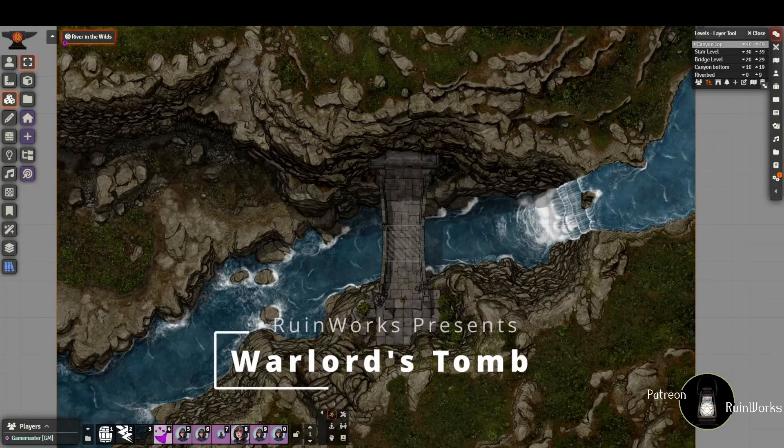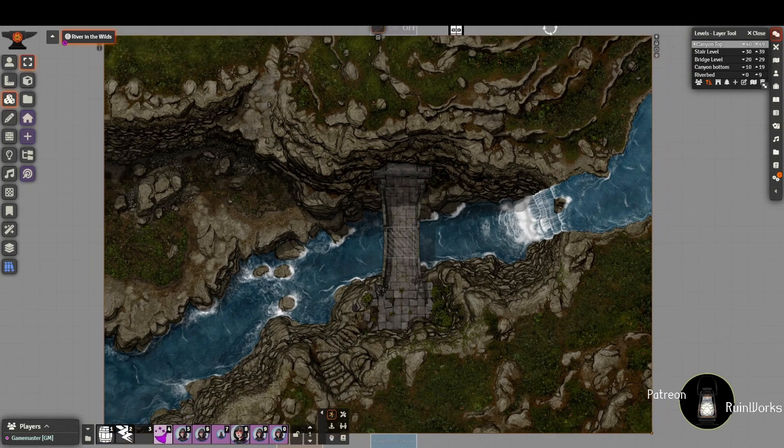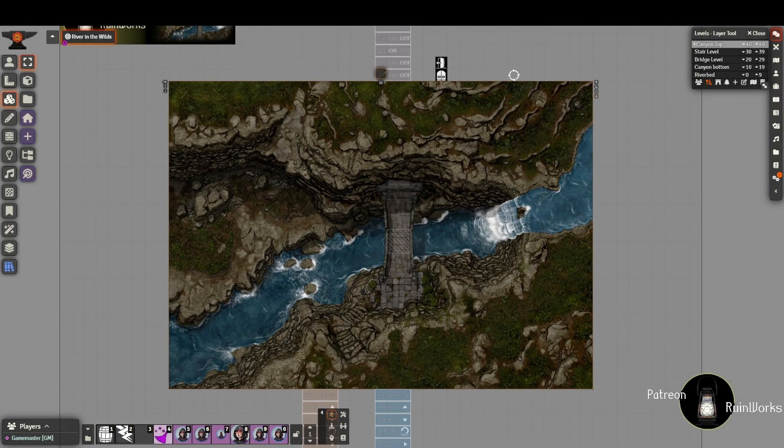Hey everyone, this is Rob from RuinWorks coming to you with our latest scene. I've called this one the Warlord's Tomb. As you can see, it features a bit of a canyon with a waterfall and a bridge going across the waterfall into the tomb. The scene is 35 wide by 25 tall and features five levels. If you look up into the right at our levels layer tool you can see all five levels there.